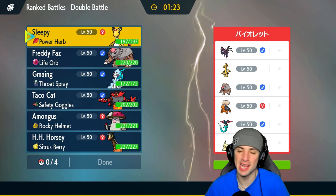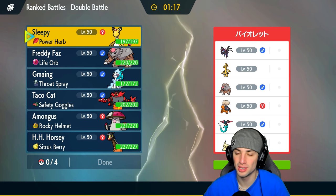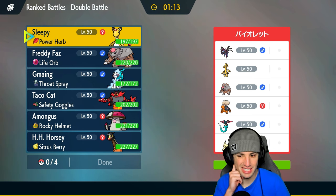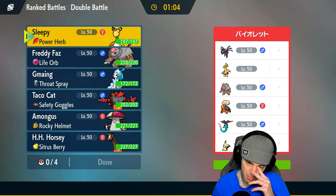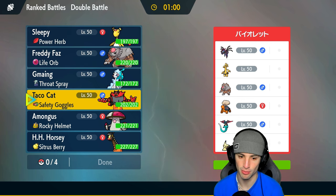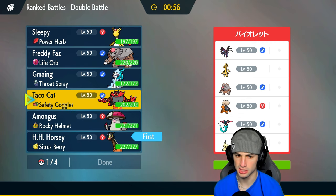Moving on to match number two, and Ampharos shined in the first match — looking to do it again. Going up against Mimikyu, Dragapult, Turtonator, Ursaluna, Golduck, and Hydreigon. This team is kind of weird because it's half really fast Pokemon with a tailwind setter like Hydreigon, and half trick room with Turtonator, Mimikyu, and Ursaluna. I think they'll bring the trick room Pokemon, but they can also lead speedy Pokemon, which makes everything weird. Frigoraf has to be a lead here; I could also lead with Incineroar.